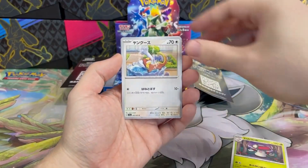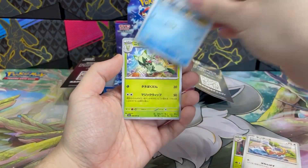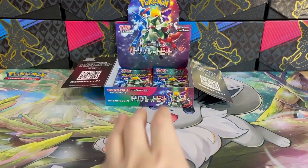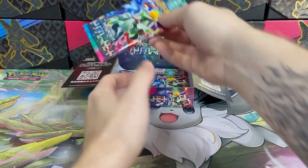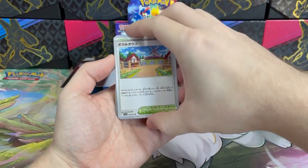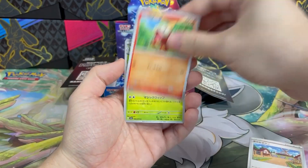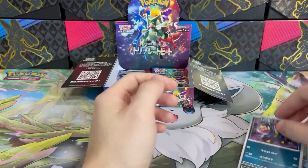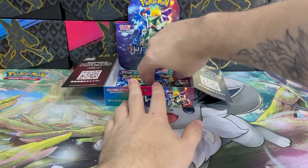Does anyone remember how many hits are left? Like one or two — I guess I pulled all the ARs, there could be one more SR if I get lucky, and I guess one more EX card left. Let's see: Artazon, Fuecoco, Floragato, Magikarp, and Seviper non-holo. Alright, three more boosters left.